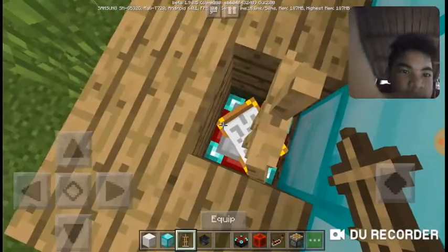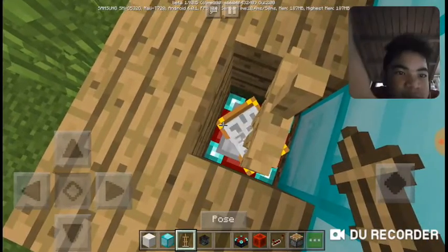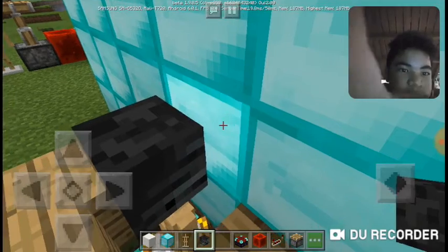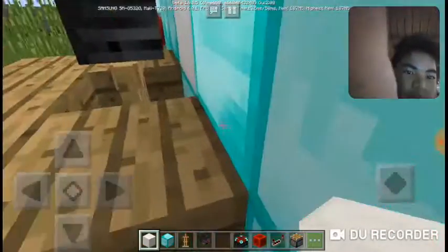There you go. You only need to place it one time, and then put the skeleton skull on, break this block, and then put the quartz here.